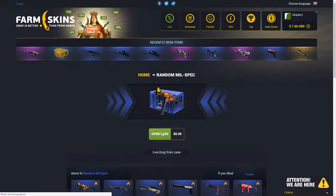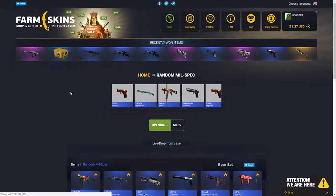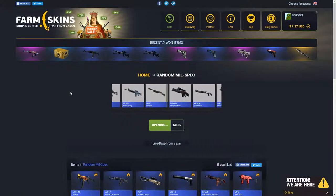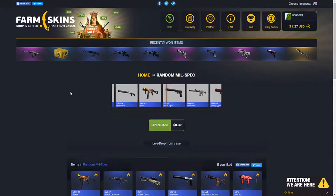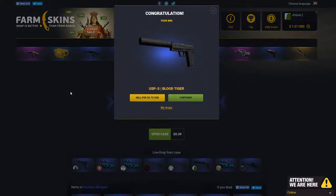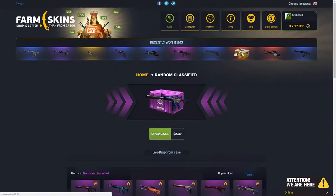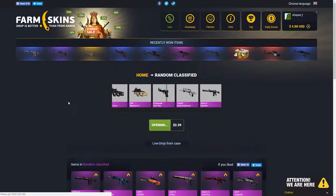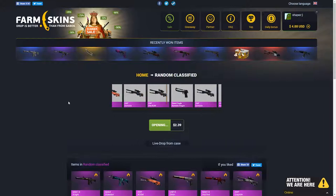Let's do another millspec — another millspec. I don't know if I should open up a covert case, but I probably should. Actually, I probably shouldn't. I made profit too, that's around a dollar. You have 75 cents, right? We're in a classified case. Come on, open up please. Give me a decent skin please. Give me something decent. I'm making business again — oh, that's bad.